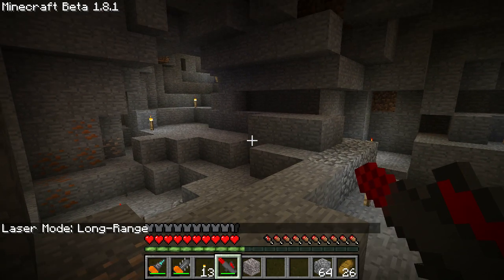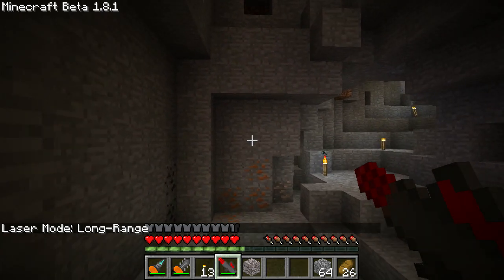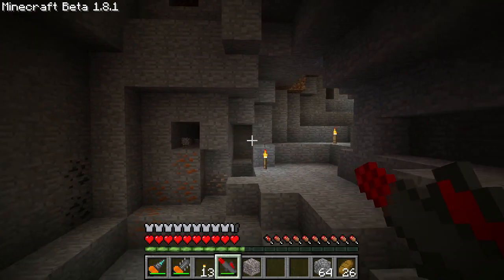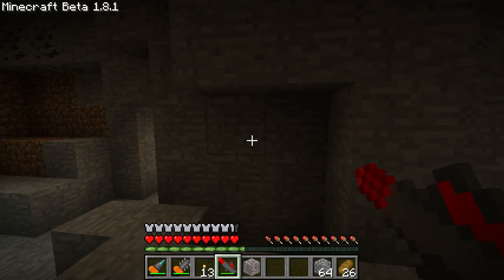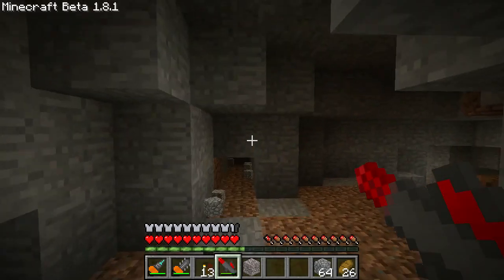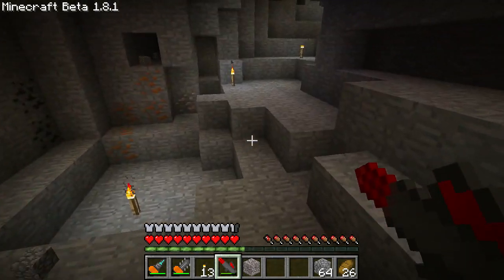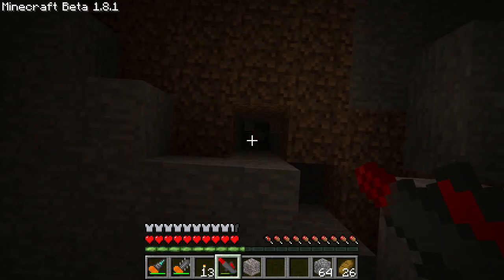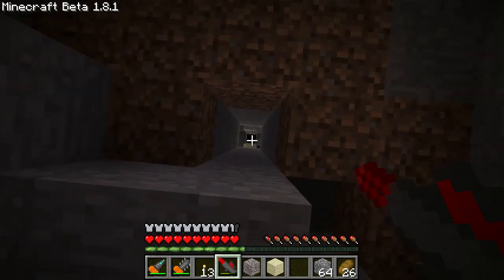Next you've got long range. This one will definitely shoot a long, long ways and go through a lot of blocks. This one is really good on enemies — it will do a full 10 hearts damage on anything. It'll also go through maybe 30 blocks. And it's got an extra good purpose: if you've got a jetpack and you want to get out of a cave quick, just shoot straight up and you'll end up with very easy access right out of the cave.